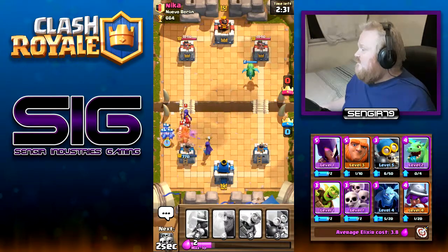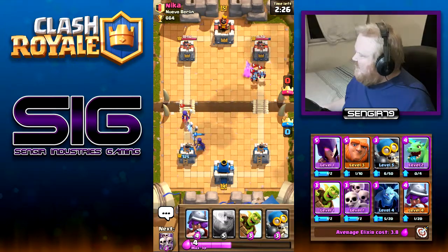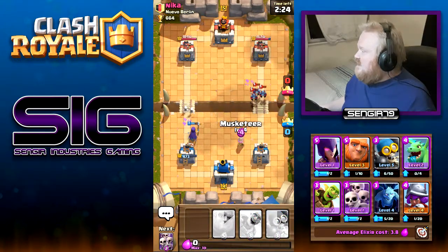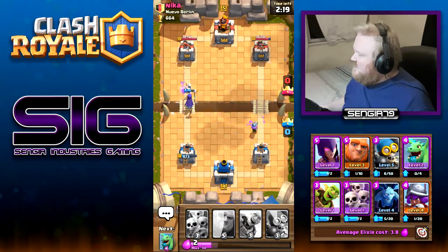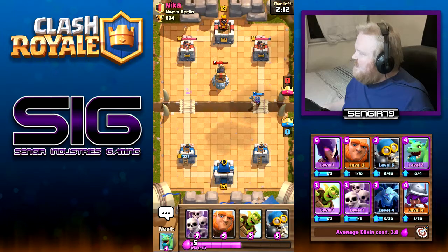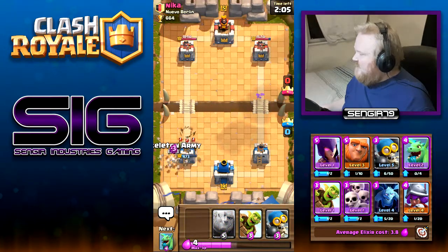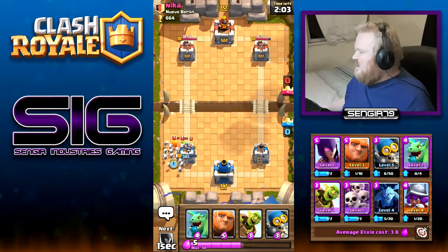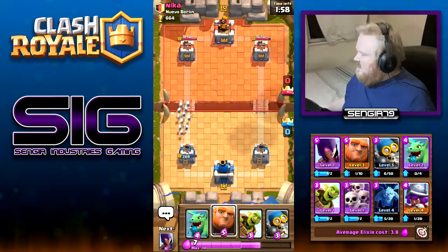Let's get some baby dragon action going down first to see what happens. Get the witch down — hopefully the skeletons will distract — but not quick enough, never mind. We'll get the minions down but the witch unfortunately got to them first, which is a shame. Get the musketeer down to clean up those minions. We've got an attack coming in from two different directions; our tower is down to 473 but that's not terrible.